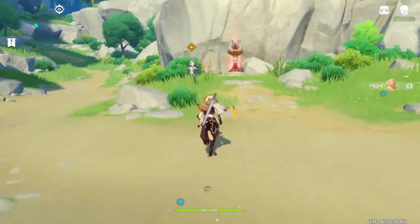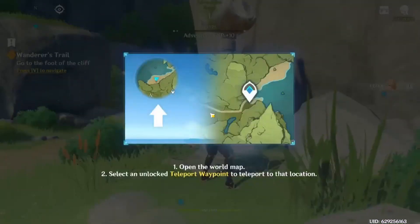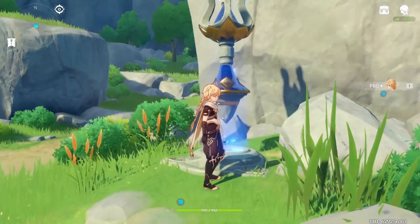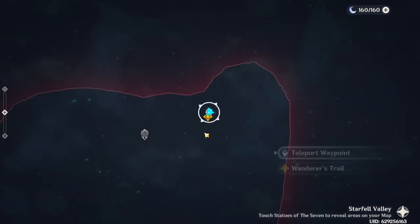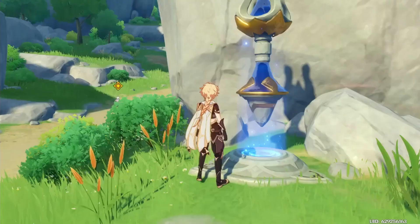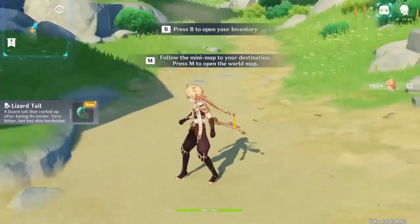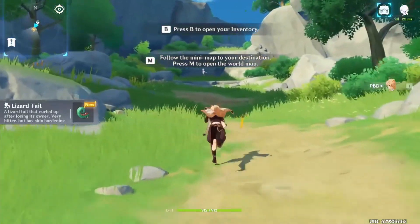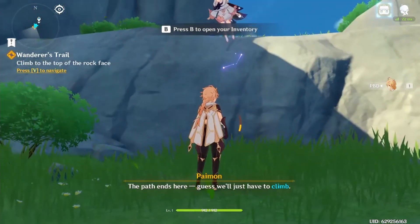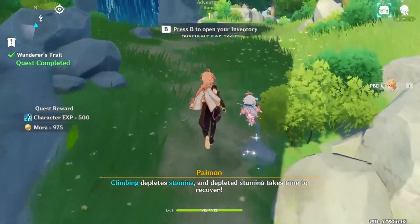Guess we go over to her. F when near teleport, suppress F to unlock it — so we can teleport back here if we need. Open the map under select and unlock teleport waypoint to go to their location. By the looks of it — oh my god, this is huge! That's insane. M — follow the mini-map to your destination. Oh, lizard! Lizard tail. Guess we have to go to Phaemon. Climbing depletes stamina, and depleted stamina takes time to recover. Yeah, just like Breath of the Wild.